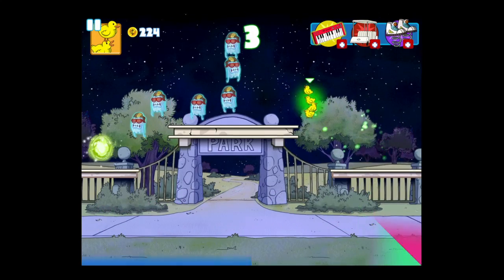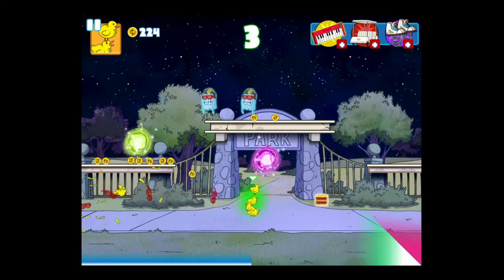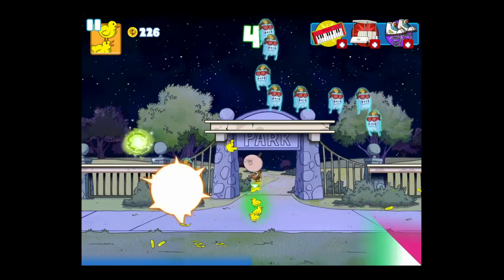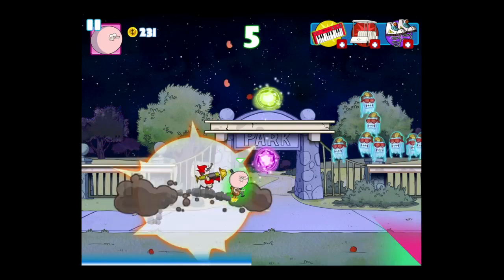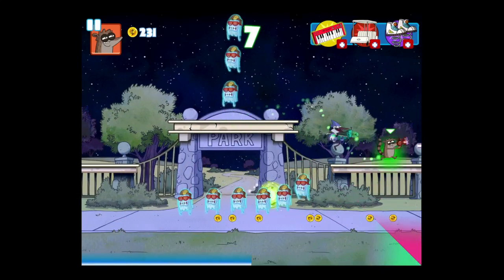This platform shooter is pretty fun. The controls are a little wack — they're on the bottom. Blue on the left side is to move, and you kind of swipe, not just press the direction. Green is to jump, and you can double jump sometimes. Some characters have better jumping abilities — like Pops can float — and the red on the far right is to shoot.